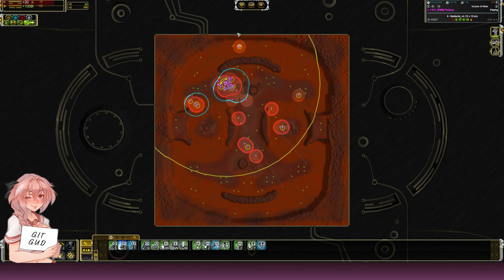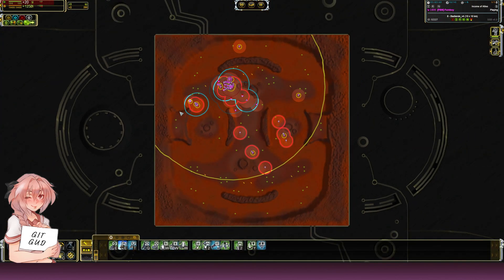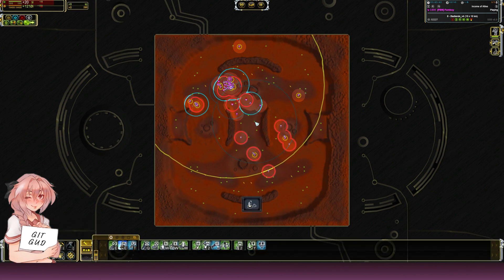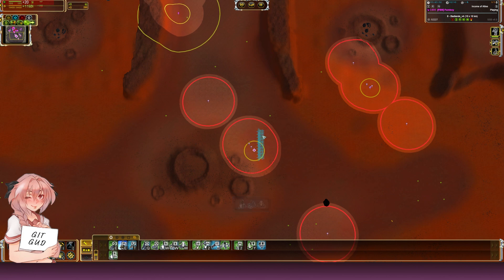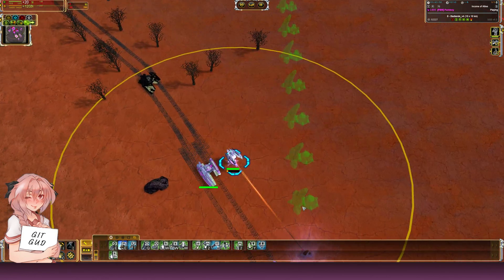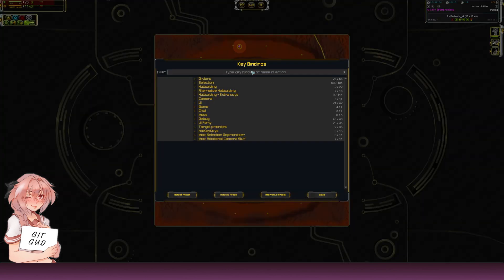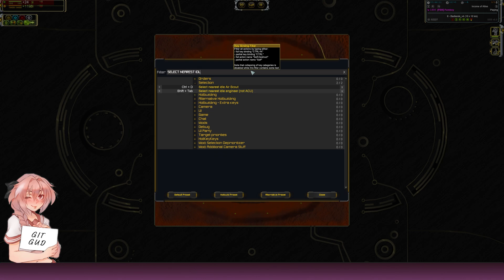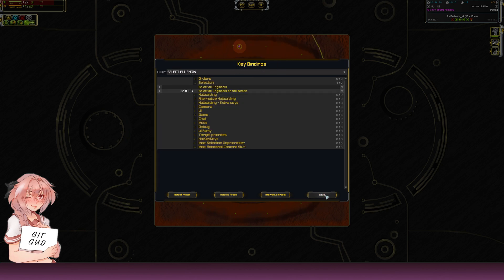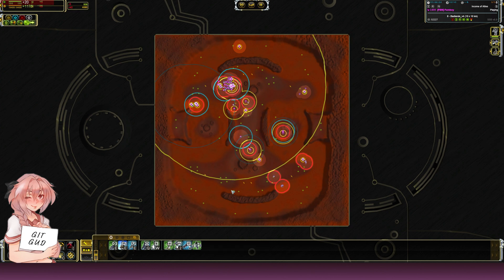I also have 'Select Nearest Idle Engineer to Cursor' — very useful when you need the closest available engineer to build something like a radar. It specifically picks idle engineers so you don't accidentally cancel orders on engineers already building something. The hotkey for that is Shift+Tab. There's also 'Select All Engineers on Screen' — not all engineers on the whole map, just those visible on your current screen view.